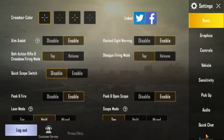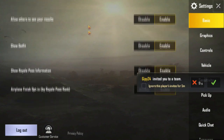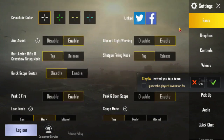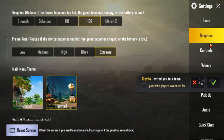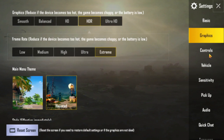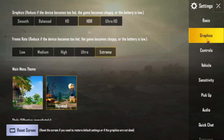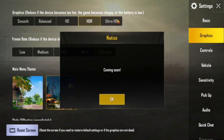Here is the settings menu — it's all the same, nothing added. Ultra HD is also still 'coming soon.' It's been like that since around Season 2, I think. I saw the Ultra HD coming soon notice from around the second season; I don't know when it's actually coming.